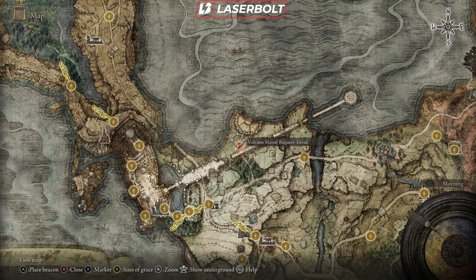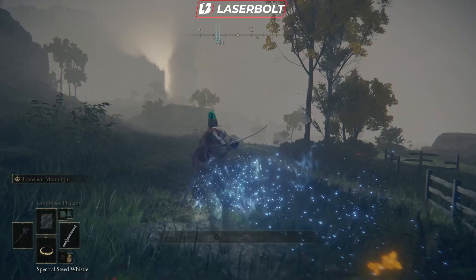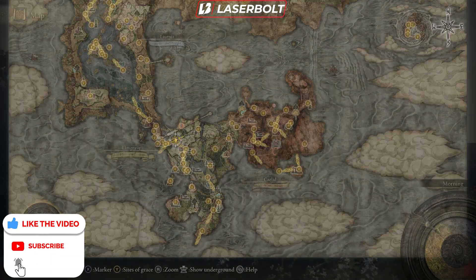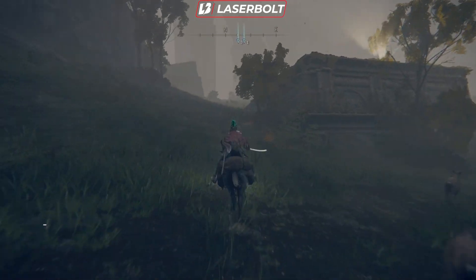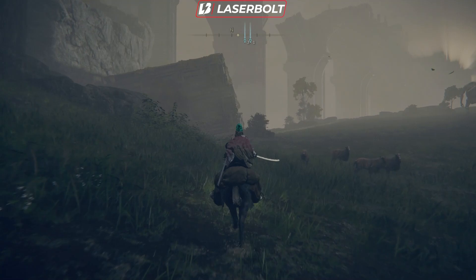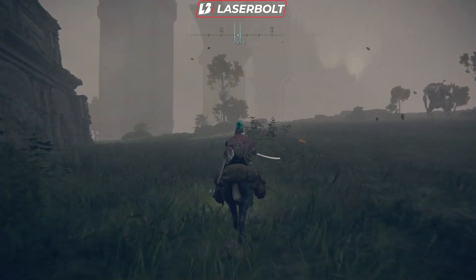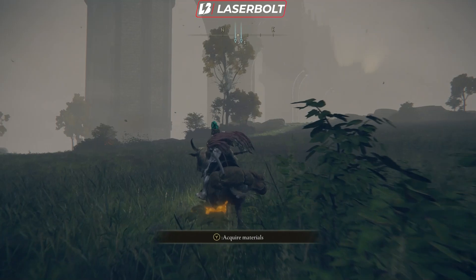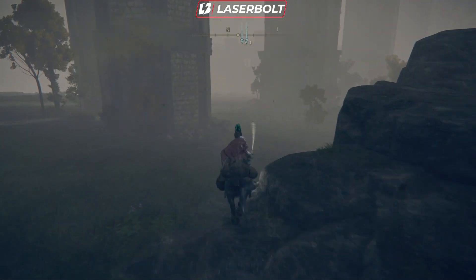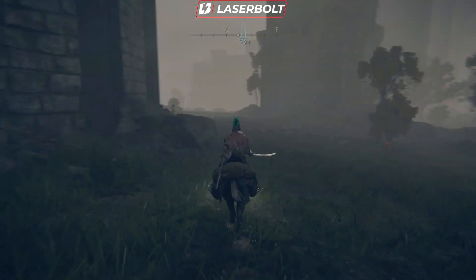After you pick those up, open your map and you'll see a red dot in a specific location. What you want to do is head to that red dot. In that red dot there is a secret enemy triggered by this quest line. Head over to that area and engage it — it's pretty simple, all you have to do is go there.